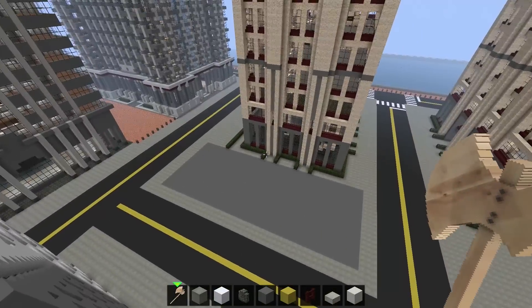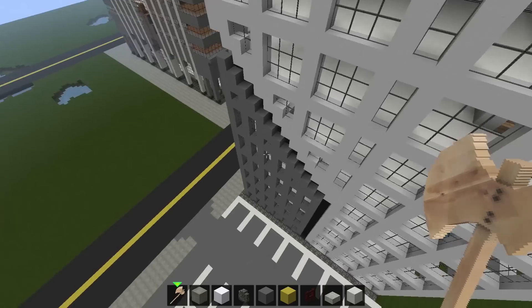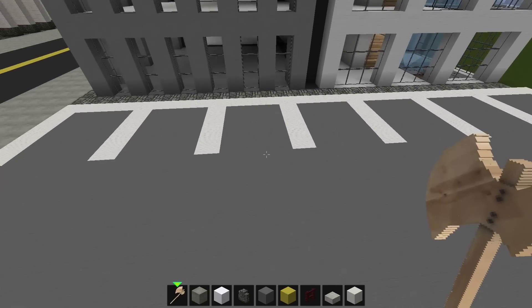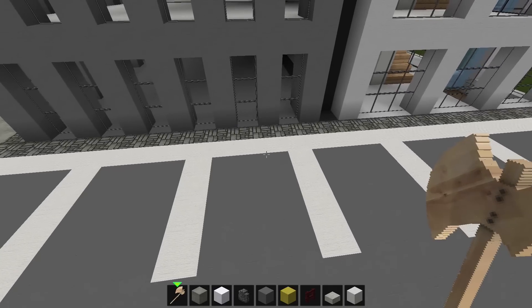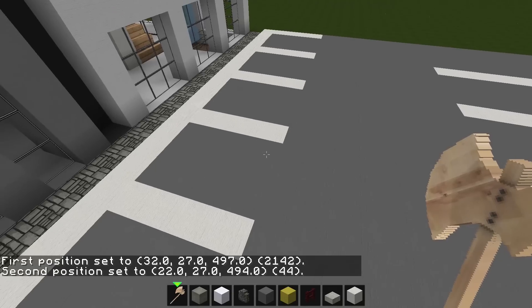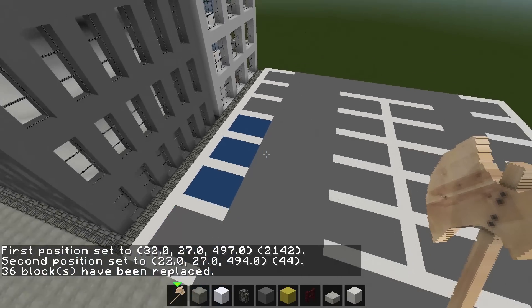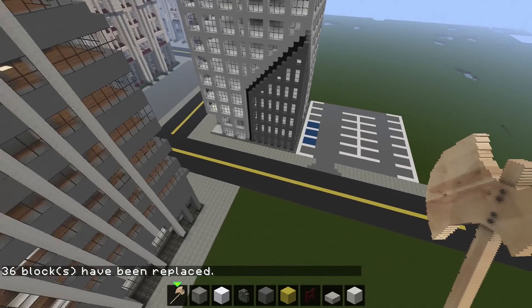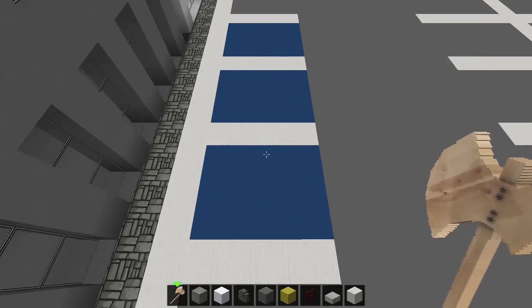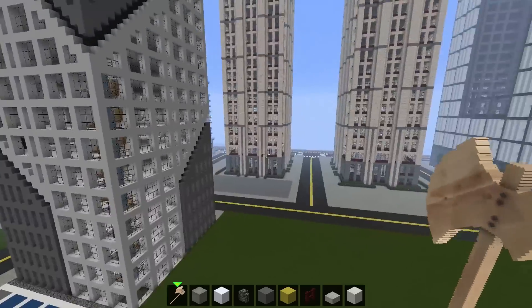One more thing I forgot to cover: handicapped spots. They make your city look more realistic even as a small detail. Since you can't get the actual handicapped logo in Minecraft, what I do is take maybe three spots and replace the gray with blue — since handicapped signs are usually blue. You can definitely tell it's a different type of parking spot, so it gets the job done.